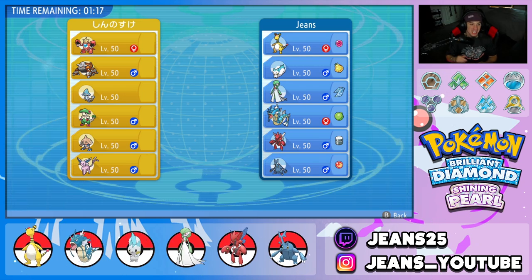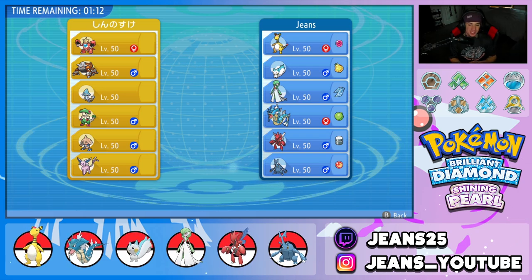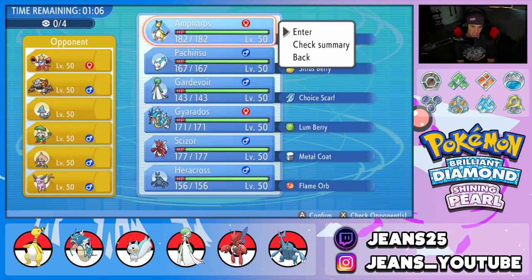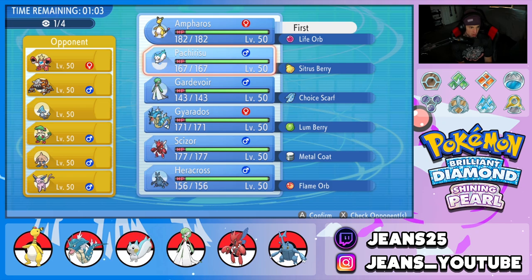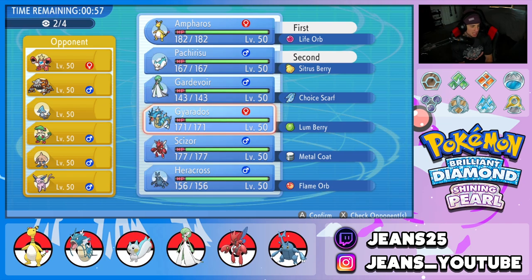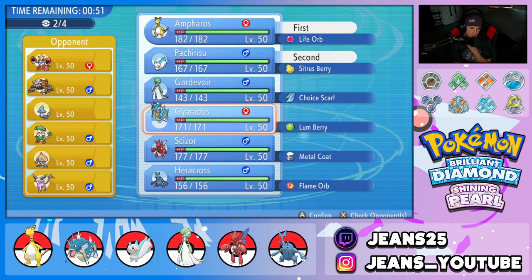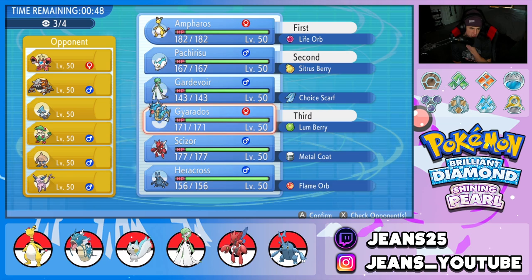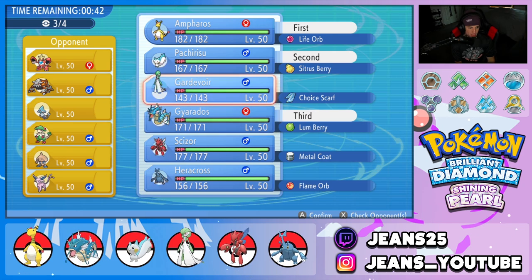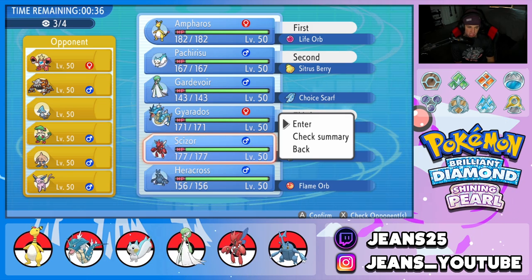Hopping into our first battle — we're going up against a really cool team with Crawdaunt, Heatran, Breloom, Hitmontop, and Espeon. I feel like Ampharos and Pachirisu could be a solid lead going straight into this combo. I'm going to bring Gyarados in the back for Intimidate and to take out that Heatran. Debating between Heracross and Scizor for the last slot — I think we go Gyarados and Scizor.